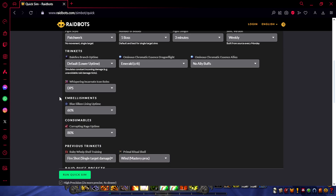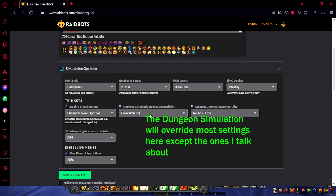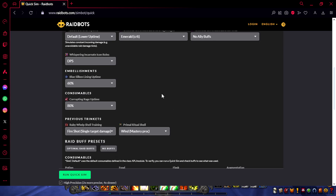Down here you have some options. Most of them don't really matter, with the exception of ones for trinkets. For example, if you have an Ominous Chromatic Essence, tell the simulation that you're using Crit, Haste, Mastery, or Versatility. If you have ally buffs or people who are going to use it, put it there — a lot of people don't, so I'm just going to leave it at no ally buffs. The same thing with Whispering Incarnate Icon: if you're the only one using it, just put DPS. I normally just leave it at DPS — it's not a super popular trinket.